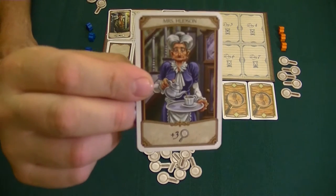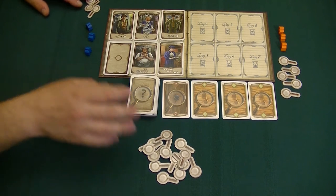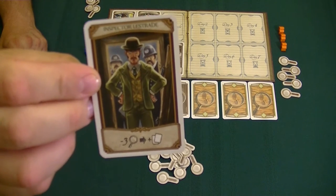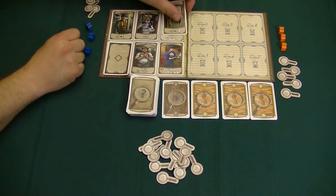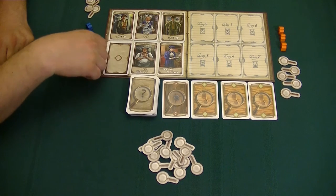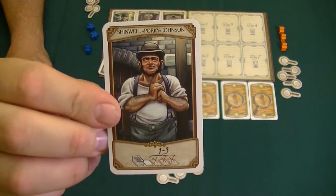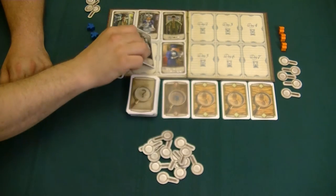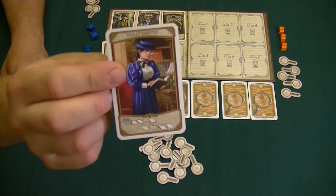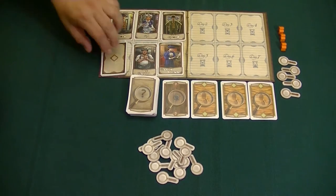There is no limit to the number of investigation markers — if they're all out, that's all we have. Then we have Inspector Lestrade: you pay three investigation markers and take two visible cards from the lineup. We also have some characters that vary from game to game. We have Shinwell 'Porky' Johnson — visiting him allows us to remove one to three cards from the lineup and put them out of play. And we have Violet Hunter — visiting her allows us to exchange a card from our visible tableau with one of the cards in the lineup.